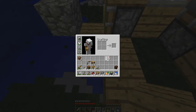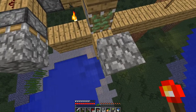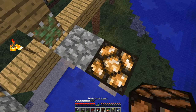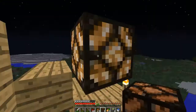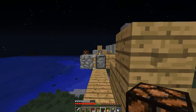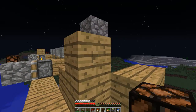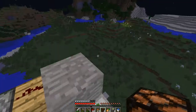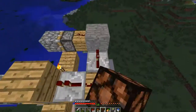I'll put a redstone torch right there, and then a lamp going on the side of this block. So as you can see, after I hit this enough, it moves back and the lamp turns off. But if I do it again, it turns back that way. So I'll quickly make more repeaters and we'll get this thing going.